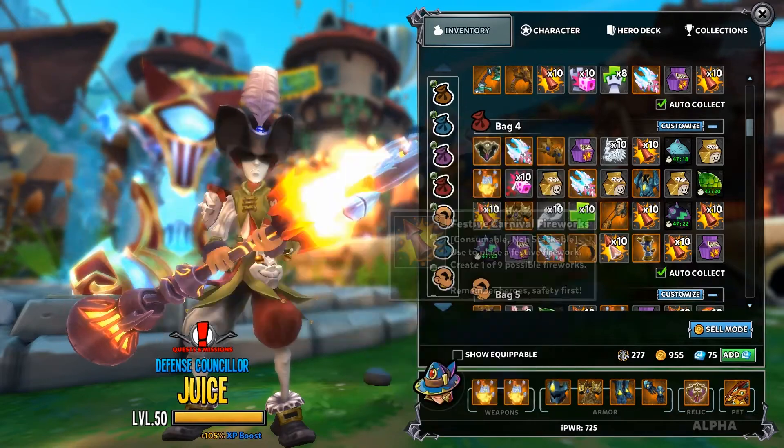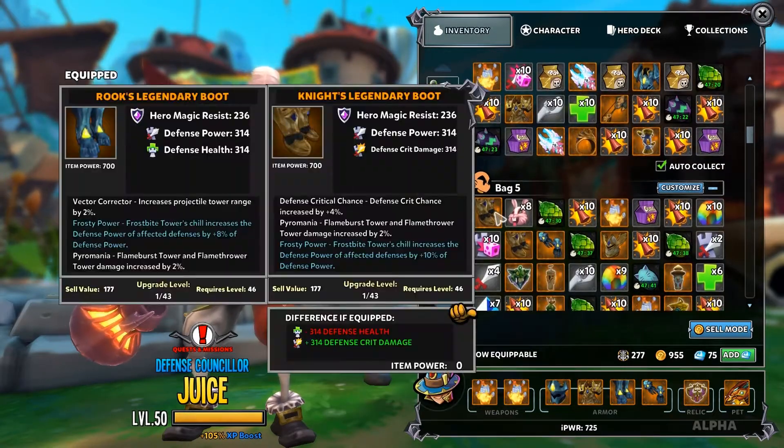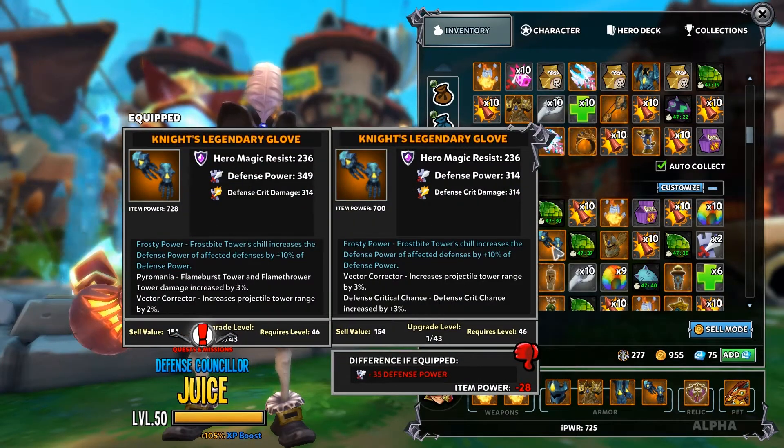It will take you a little while, so I suggested everyone save up to about five million gold to completely gear out anyone and everyone they possibly want up to item power 700. Remember, this gear is going to drop based off of your item power.